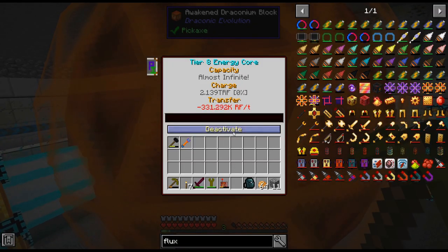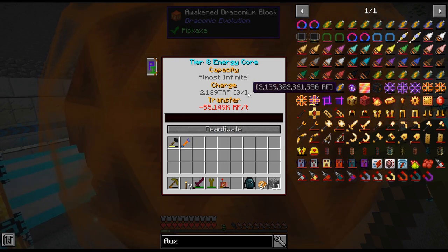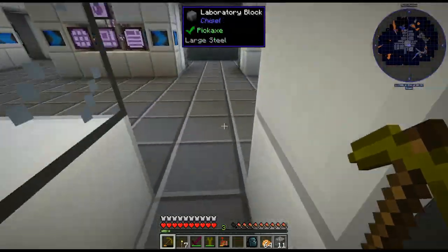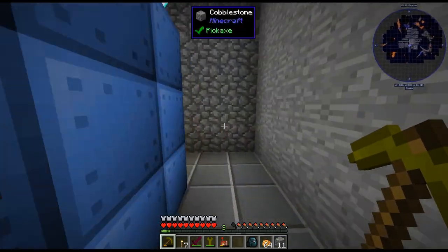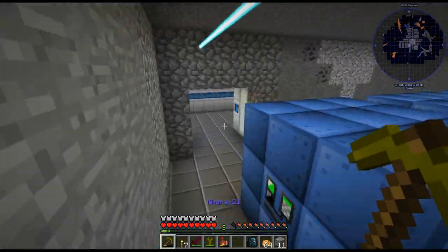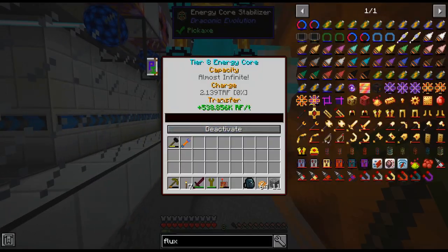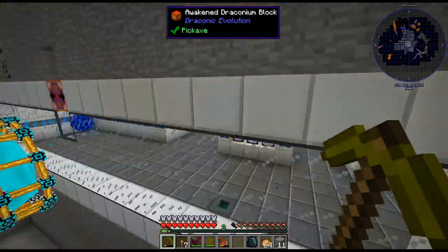We're going to use that awakened draconium eventually anyway, but yeah there we go — we have a basically infinite size energy core now. It kind of surprises me we were positive before. I guess we have a bunch of IV machines running. Those are emptying. There's no way we're using like a million RF. There we go — it just took a second to update. Let me cut here and we'll come back.